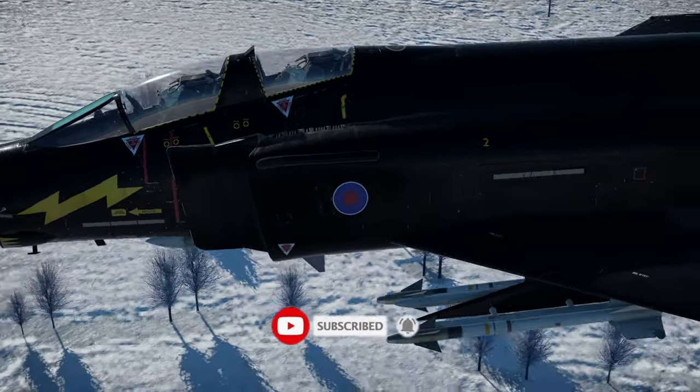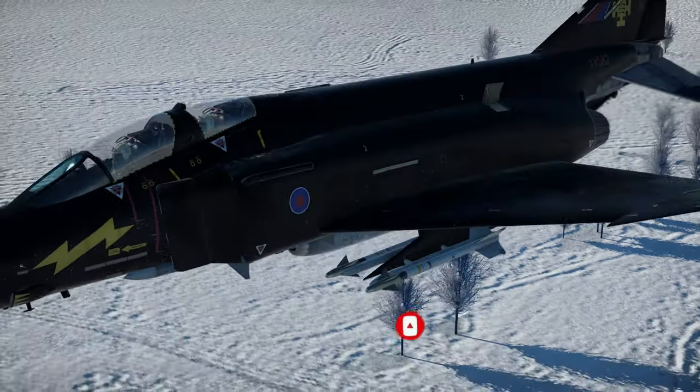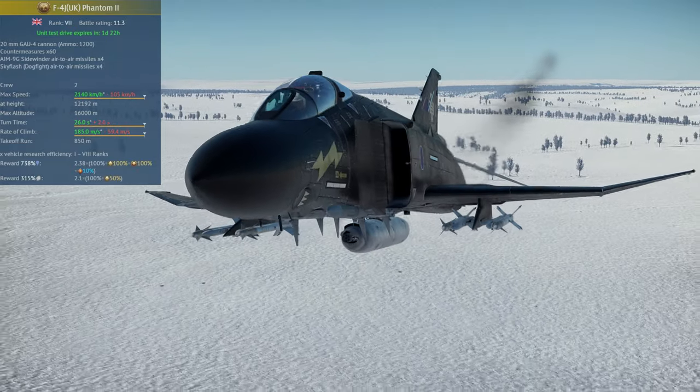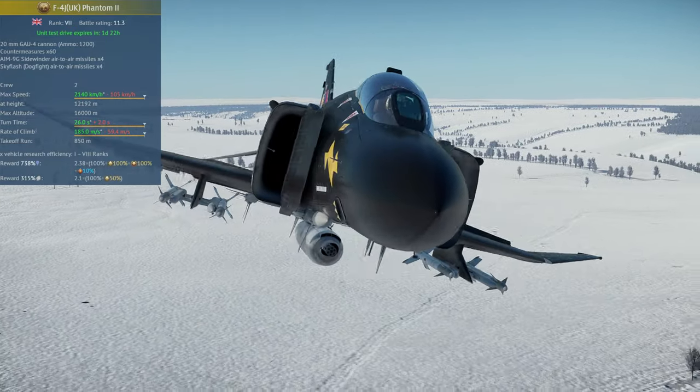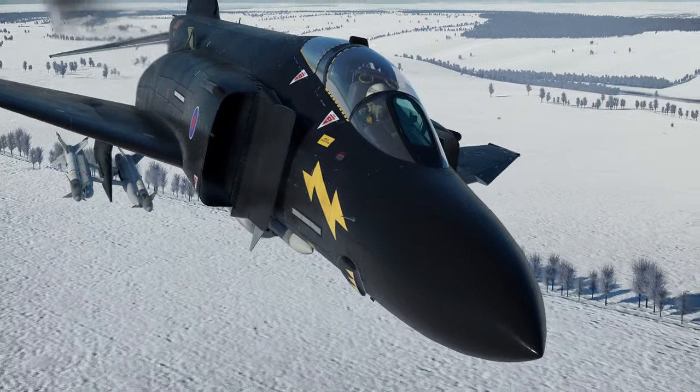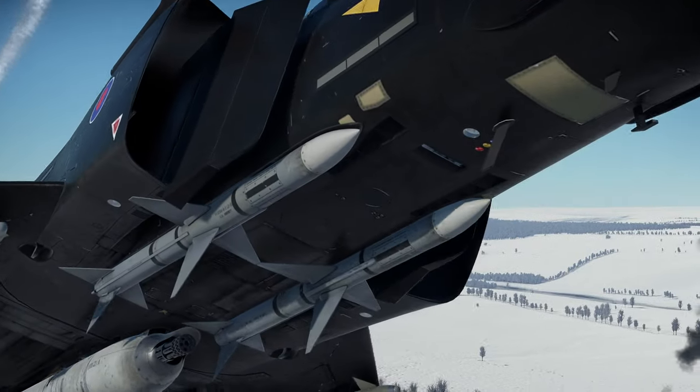To start, I've placed its stat card on the side of the screen. Important things to note are its rate of climb, its missiles, and of course its battle rating. How it plays is pretty much a standard F4J except with some improvements and of course some things that are also worse.